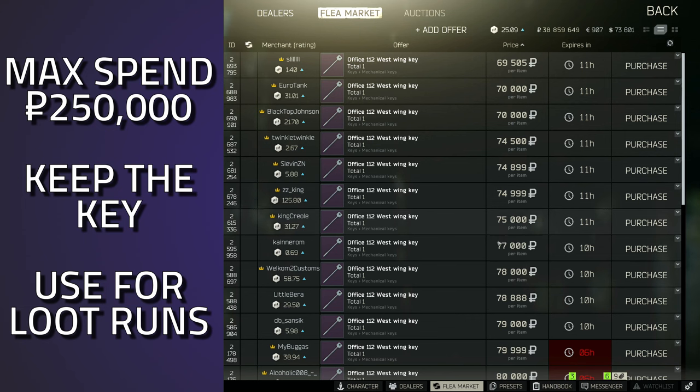This key is currently going for around 75k. At early wipe it can go up to 500k because of Vitamins Part 1. I'd recommend buying this key if you can afford it — 250k would be the maximum I'd go. The main reason people loot this room is the blue keycard spawn, as well as for the Vitamins Part 1 task. It's a solid return on investment — if you get that blue keycard, that's 12 million straight in your pocket.